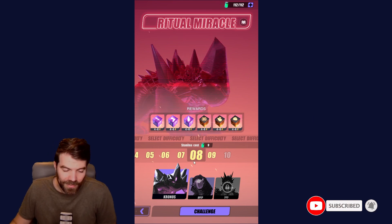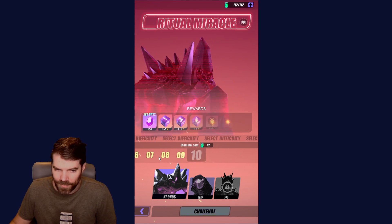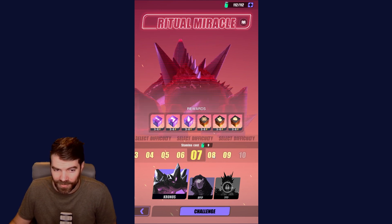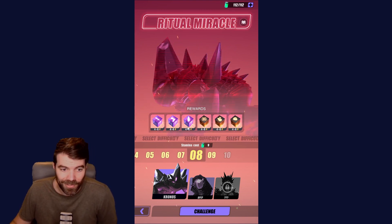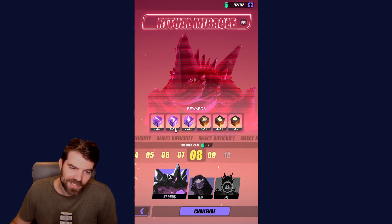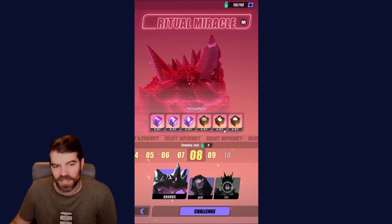I have a team that can clear stage 8 pretty quickly, and I can't do 9 yet or 10. But 8 and 7 give you a chance to get 6-star gear. We get the speed set, we get the set that gives you some turn meter, and we get the attack set. So good sets here.